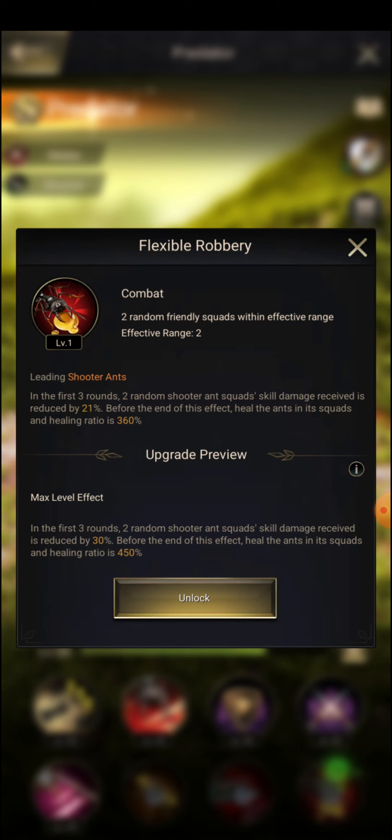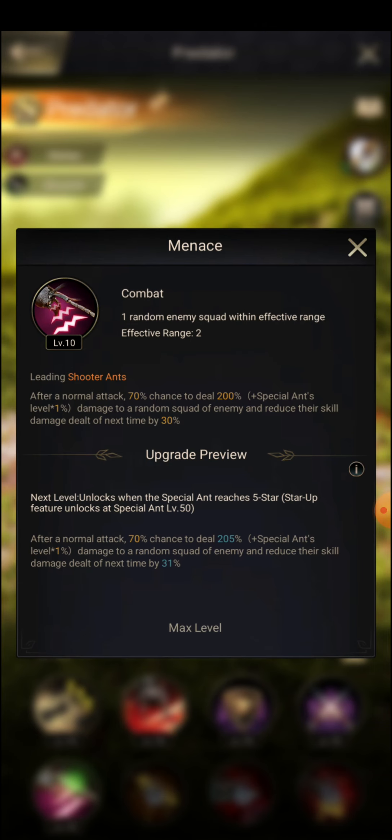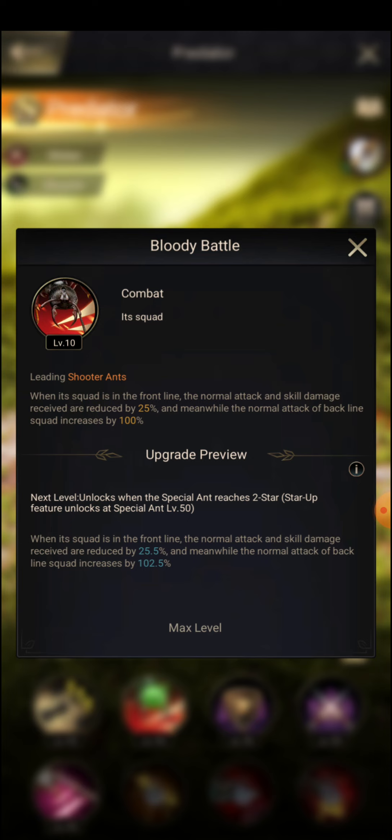Predator can slightly take the charge of Slim Marker or Giant Tooth in the front row. The main reason I would not prefer him in the front row: in the first three rounds, two random shooter ant squad skill damage received is reduced, and before the end of that effect the ants in squad are healed with a high healing ratio. Also, special ant damage increases and reduces next skill damage by 30 percent.